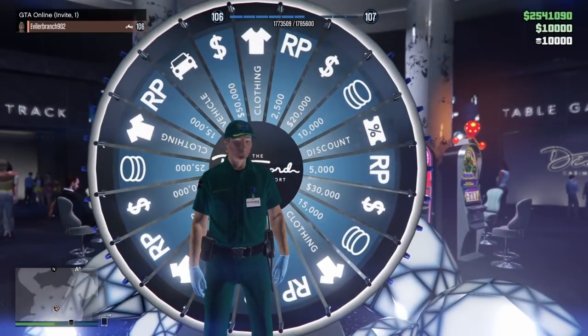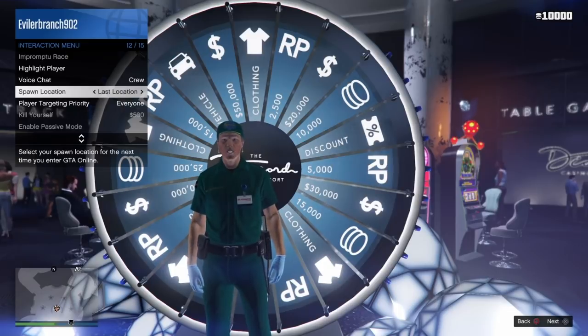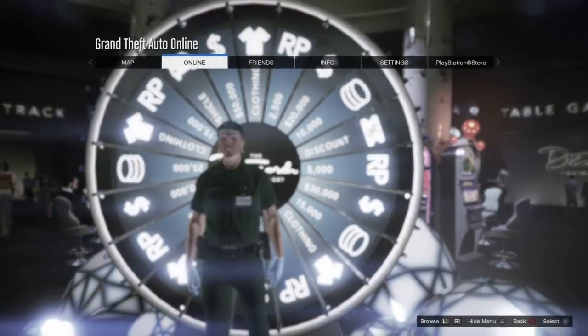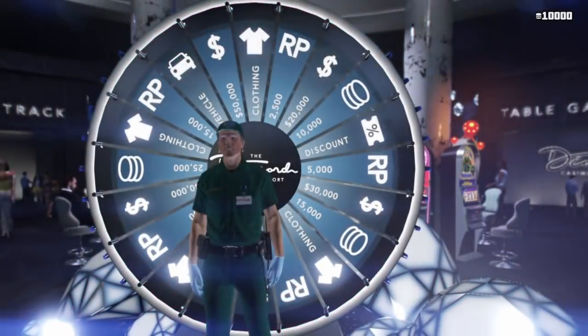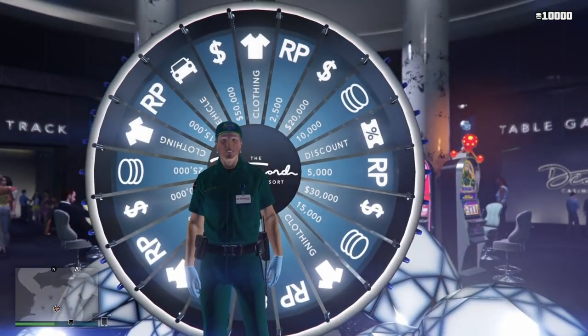To start off, open up the interaction menu and make sure your spawn location is set to last location. Once that's set, go to an invite-only session. To do that, go to story mode, then online, click play GTA 5 Online, and instead of hitting go like you normally would for a public session, select invite only right underneath it. Start up an invite-only session with your spawn location set to last location.